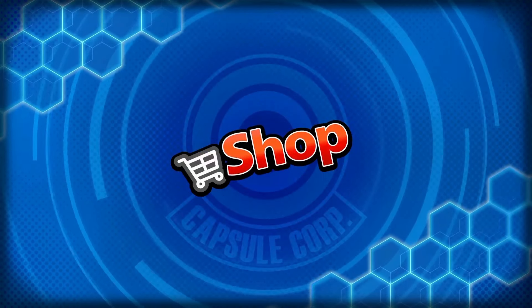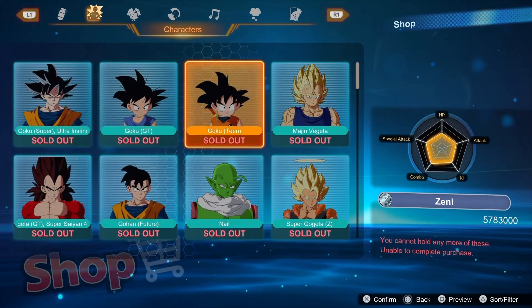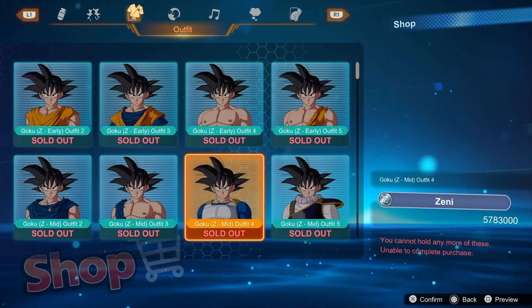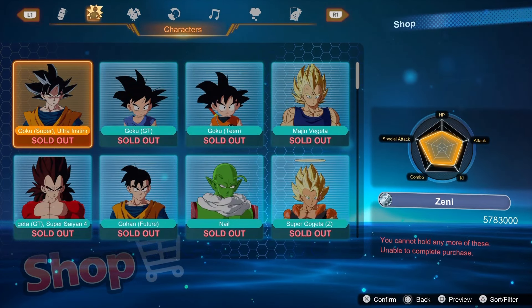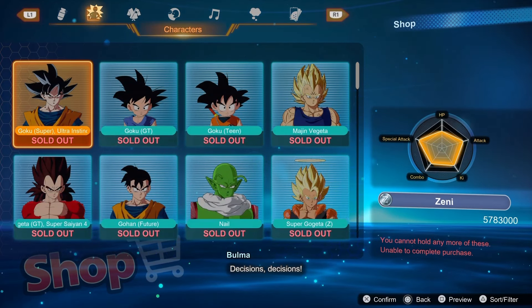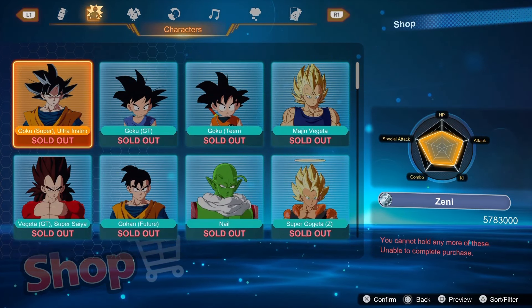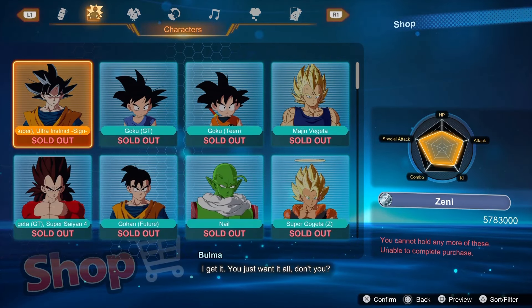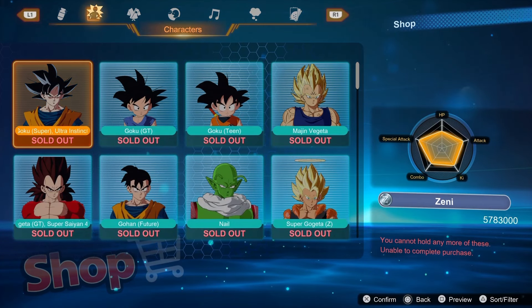So now I'm going to go to shop. I just want to explain this before I show you. So if you buy a character or a costume, you will get your Zenni back if you unlock that character or costume later in the game. For example, if you buy Ultra Instinct Sign Goku with Zenni, and then you clear that stage in Jiren's story and unlock Ultra Instinct Sign Goku, you'll get your Zenni back that you spent on that Goku.